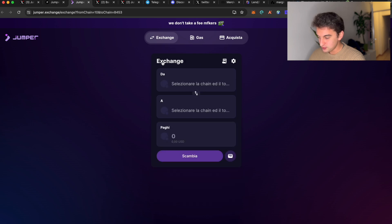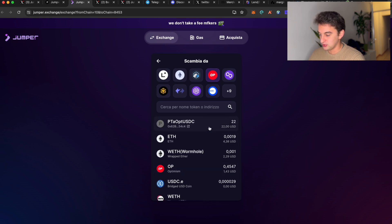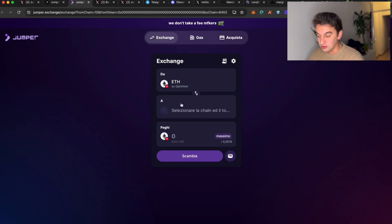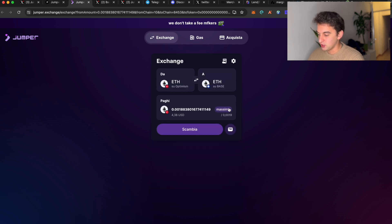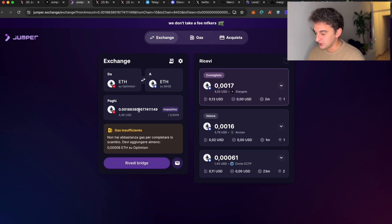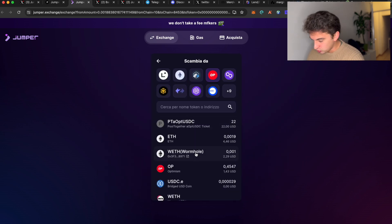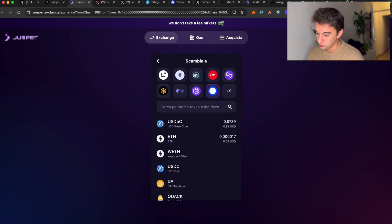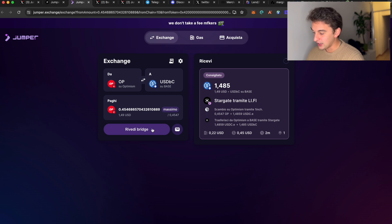We're going to complete this bridge from Optimism to Base, which is already selected. We'll utilize the Optimism token here — let's see if we have some Ethereum or we can use the OP token. We'll send it over to Base, either as the OP token or as USDC. We've got 45 here and we're going to bridge it.